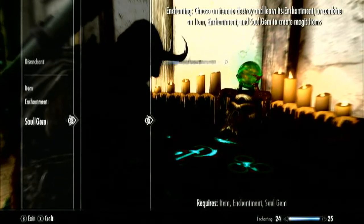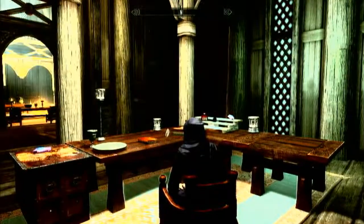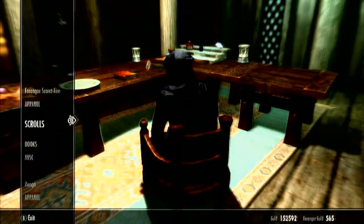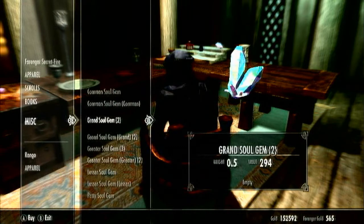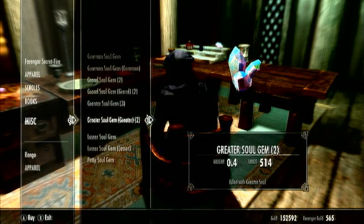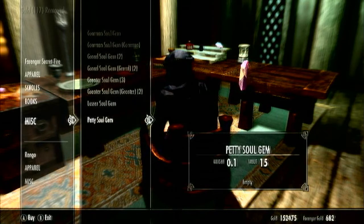The higher the soul gem, the more your enchanting will go up. So if you use a greater soul gem and you're a low level — like 20-something — it's gonna go up a lot. And even if you use just a petty soul gem at level 65, it still goes up very quickly. He only had one petty soul gem, so I just upgraded by one.